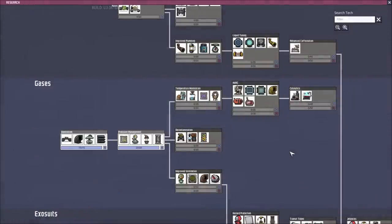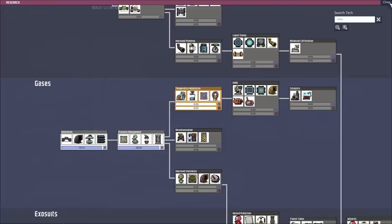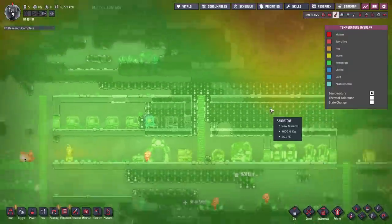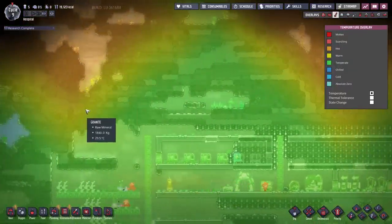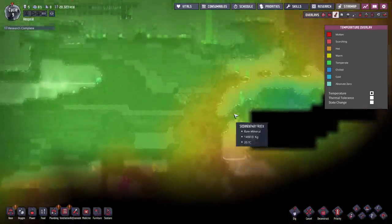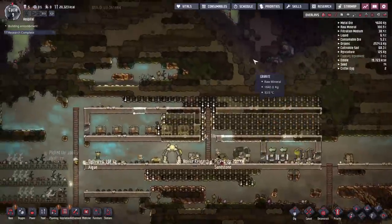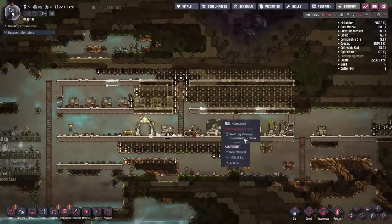With the research we've completed, we're kind of down to a point of personal preference in terms of what to research next. I think I'm going to move towards insulated tiles so we can try to insulate the space. If you look at the temperature overlay, you can see there's a little warmer spot up here, and I'd like to keep some of that heat from encroaching into the colony. Not all asteroids have separating areas filled with abyssalite anymore that provides great insulation, so we might want to try to block some of that off ourselves.